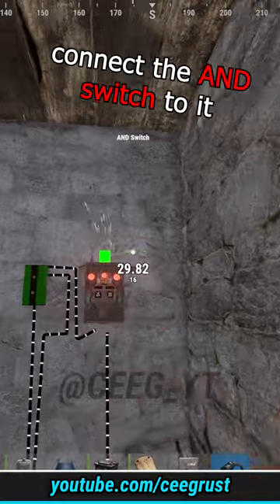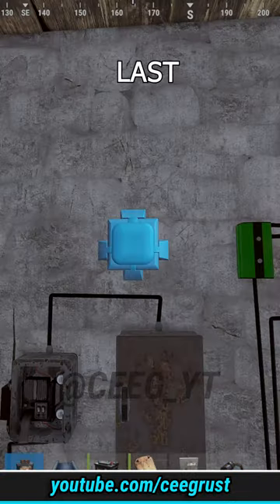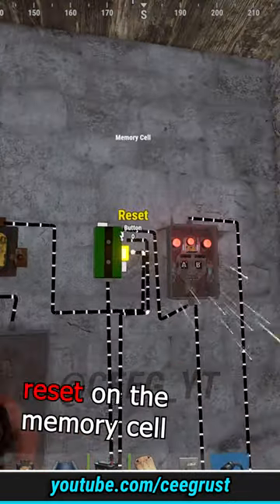Place the door controller here, connect the AND switch to it, and pair it to the door. Last, place a button and connect it to the reset on the memory cell.